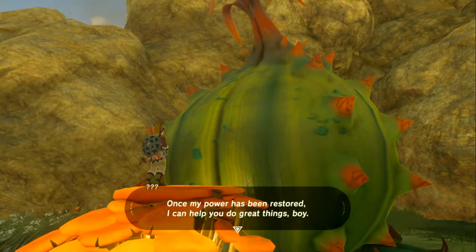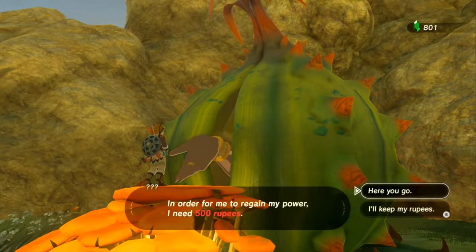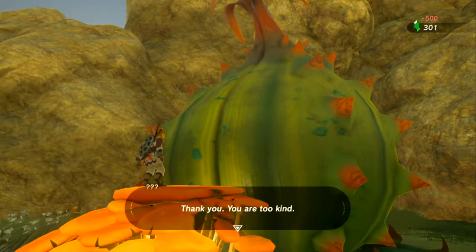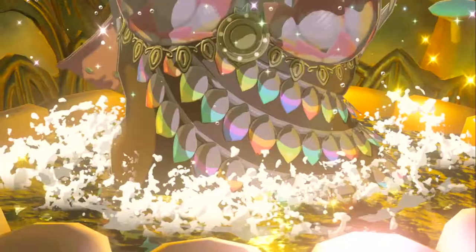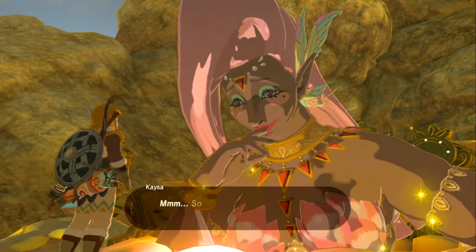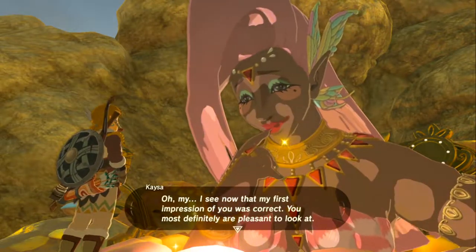Doing some off-screen prep work, so we have the materials needed to upgrade the current outfit at least once. 'Once my power has been restored, I can do great things.' Paying the rupees. The Great Fairy's animation is similar to the armor upgrade scene from Twilight Princess. Still need to get Wolf Link to full power.